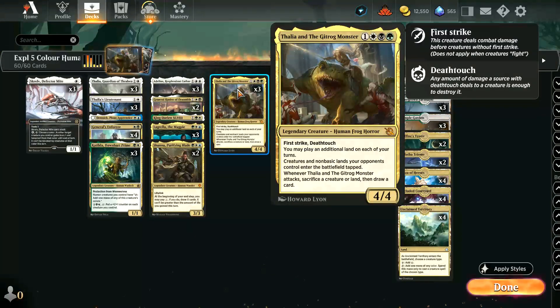Because it is a team-up that includes Thalia, it is a human — a human frog horror — for one white, black, green, for a 4/4 with first strike and deathtouch. You may play an additional land on each of your turns; creatures and non-basic lands your opponents control enter the battlefield tapped. Whenever Thalia and the Gitrog Monster attack, sacrifice a creature or land, then draw a card. So it's basically taking the two abilities of Thalia Heretic Cathar and the Gitrog Monster and smashing them together in an extremely fun way.